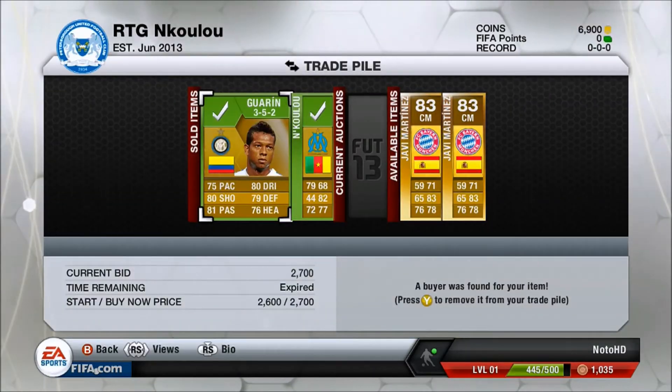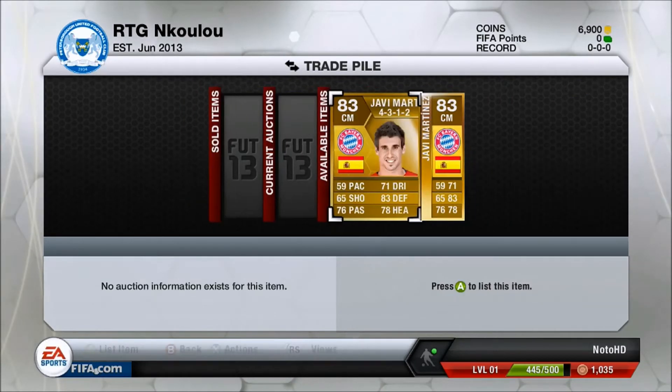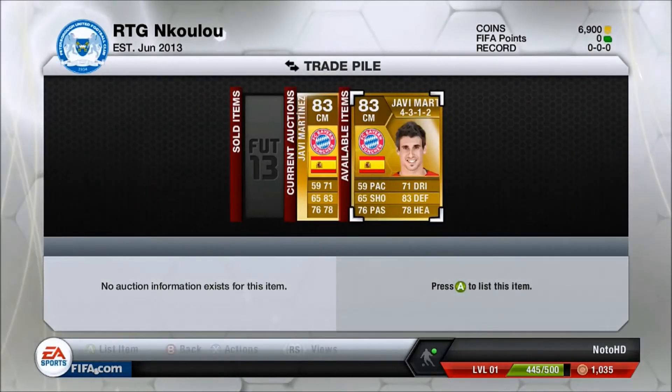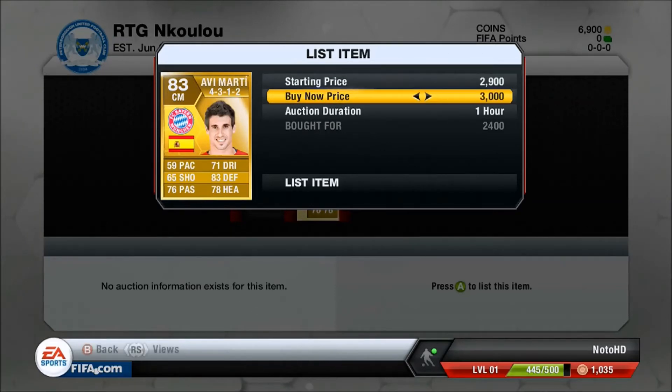As you can see, the Guarin and the Unkulu sold and we've picked up two Javi Martinez's. We picked up one of them for $2.3k and we're going to be selling it on for $2.9k, and the other one for $3k, both in a 4-3-1-2 formation.